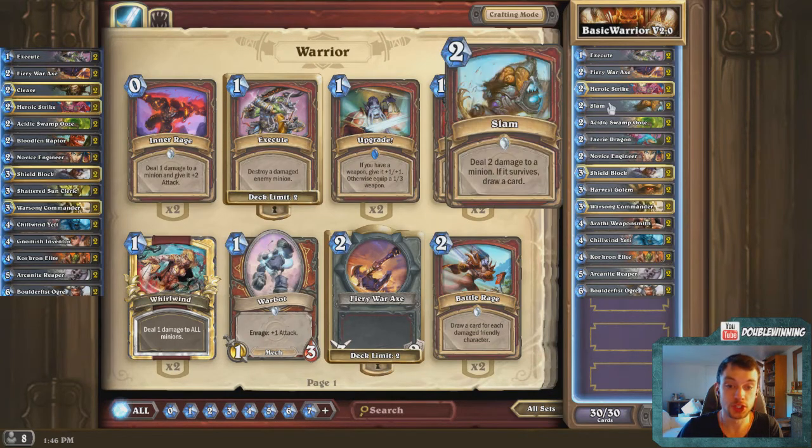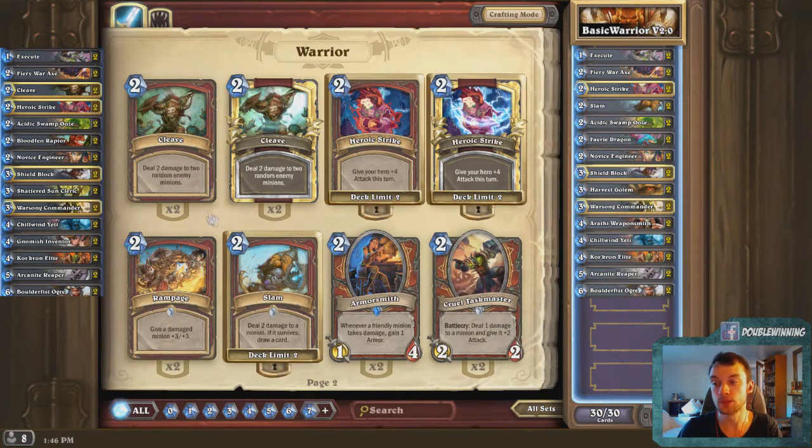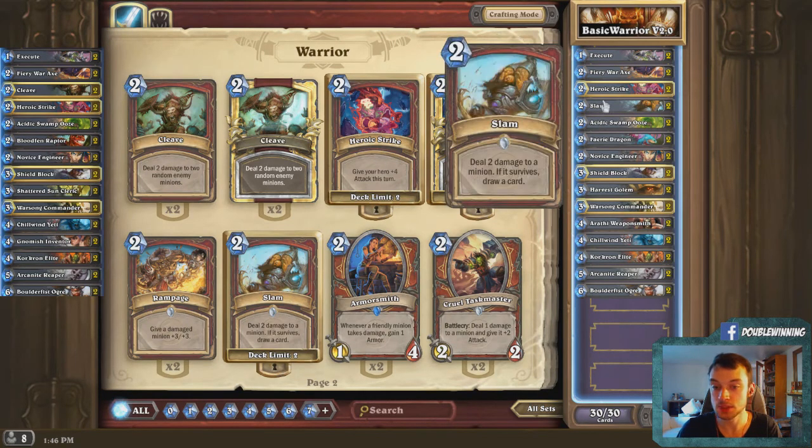First card change: Slam over Cleave. Cleave is the one that does 2 damage to 2 random minions. Slam does 2 damage to a minion and if it survives, draw a card. They both cost 2 mana, so you might be thinking Cleave has the potential to do 4 damage and Slam only has the potential to do 2 damage — so why would I pick Slam over Cleave?